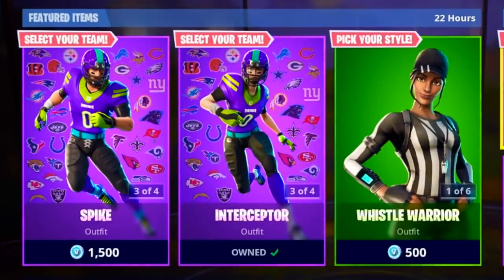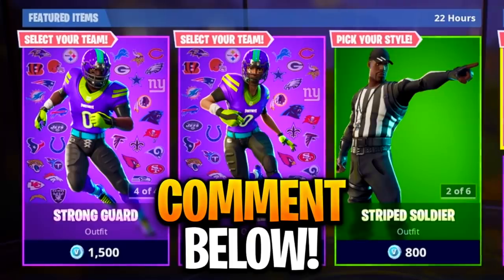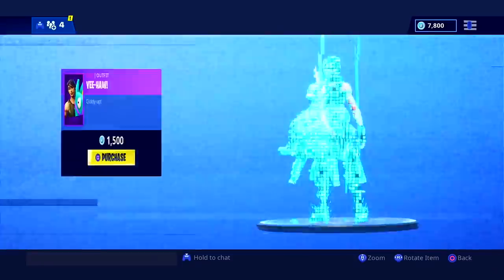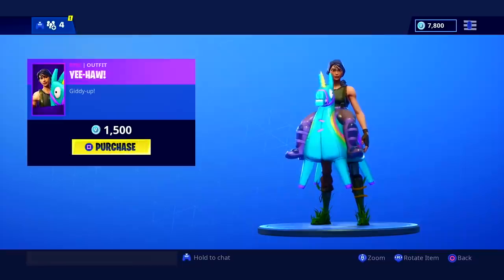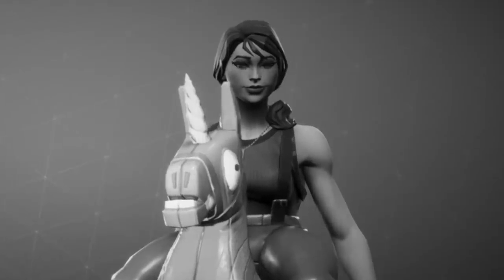The featured items are still the NFL skins — the player male and female versions — and of course the referees, as well as the glider and pickaxes. We also have the Yeehaw skin for 1,500 V-Bucks, which is the female equivalent of one of the battle pass skins. I can already picture how mad I'm going to be when I get one-pumped by that skin.